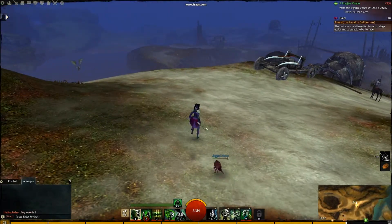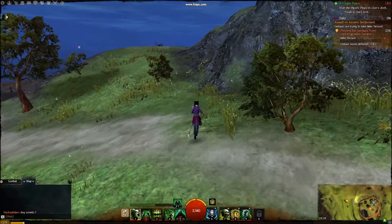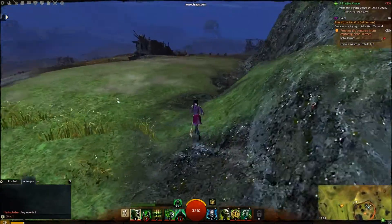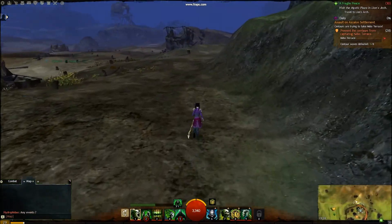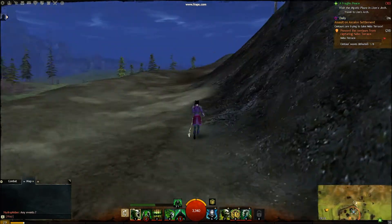Ouch. There's an assault on this town, so there are waves of centaurs trying to take it down. I don't know whether I can get around in time, so I put a signet of haste on which speeds me up.